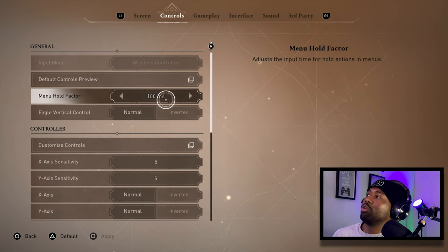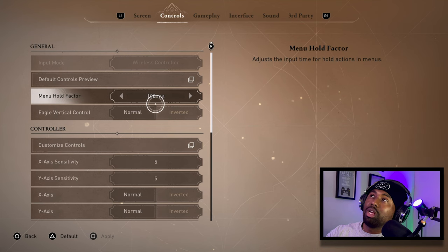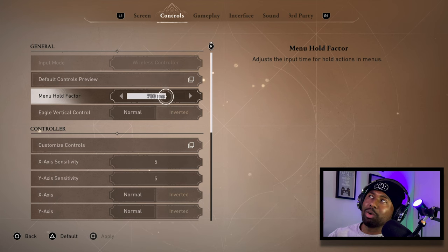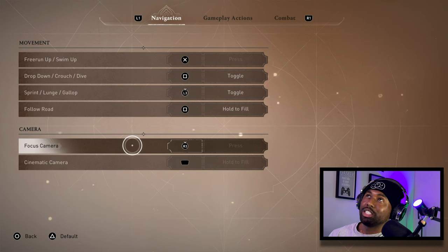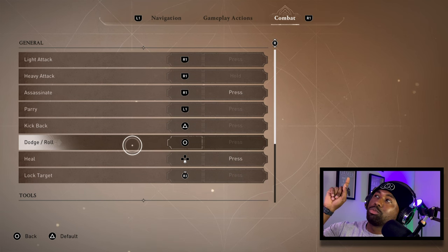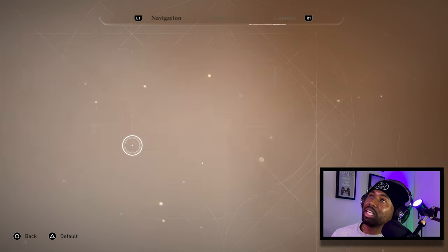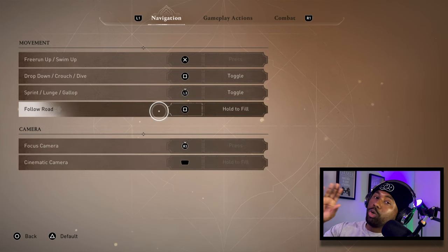Hold Menu Factor adjusts the input time for hold actions in menus. I put this all the way at 100 milliseconds because it doesn't start at 100 — it starts way higher — and you don't want too much delay. For controller mapping, I'm used to dodging with Circle, so I changed the dodge roll from Square to Circle. Everything else I left pretty much the same — Assassin's Focus, Select Target, all the same.